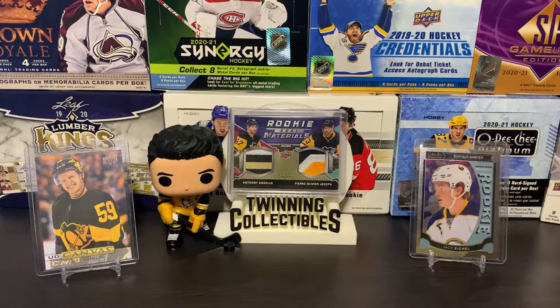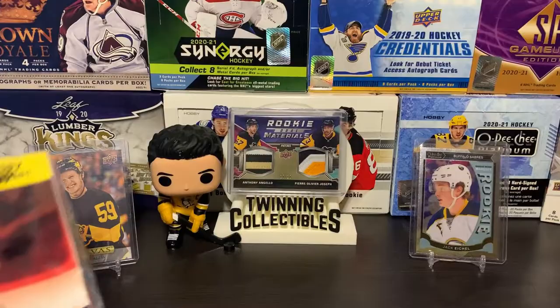The Parkhurst rookies of Sid and Ovy aren't worth a whole lot — about 30 bucks each. I picked those up from my local card shop, so figured it was worth a try.